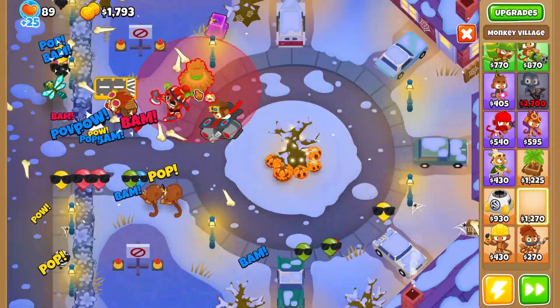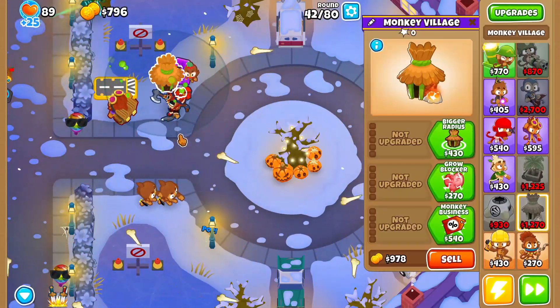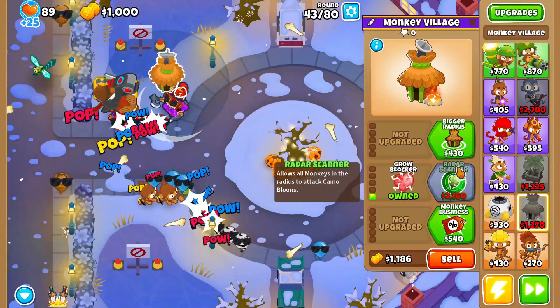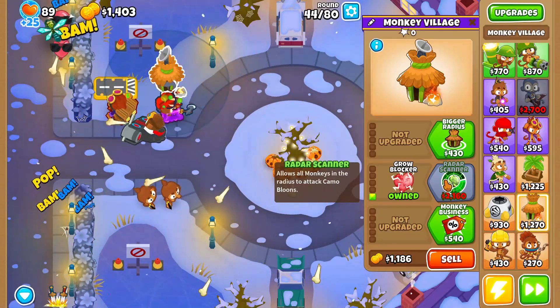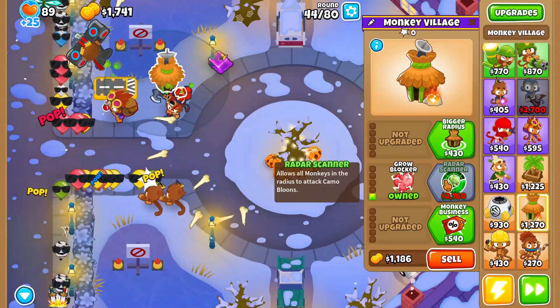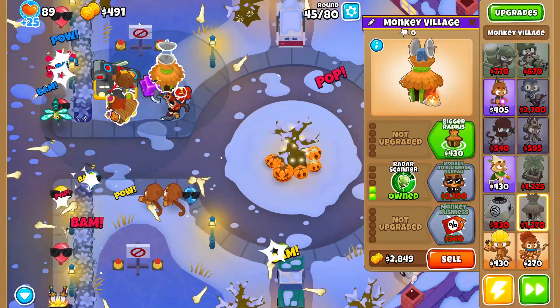Once we've passed round 40, the next thing we want to do is buy a Monkey Village to increase the popping power of both our Soda and our Monkey Ace. We want to go ahead and buy Radar Scanner first so our Soda has another tower helping it pop Camo Bloons, because as we get into harder rounds our Soda is going to start to struggle a little bit.